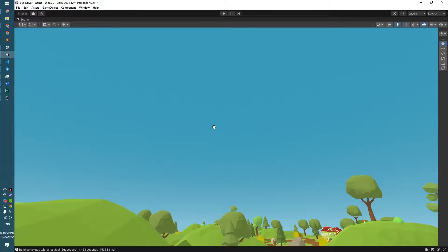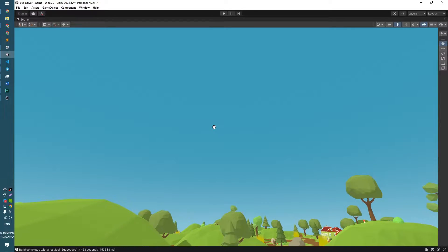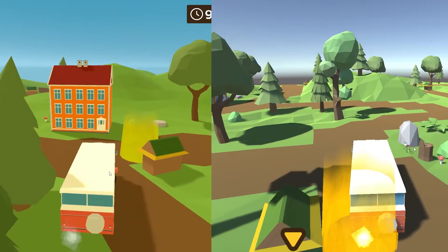Welcome guys! How is it going? This week I started by adding a skybox from my previous game, then I considered editing the lighting. I like more saturated colors, so here we go.